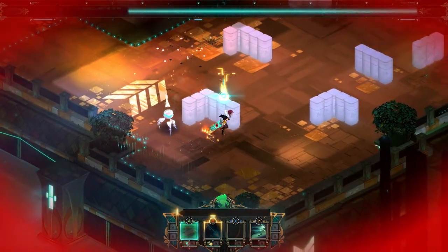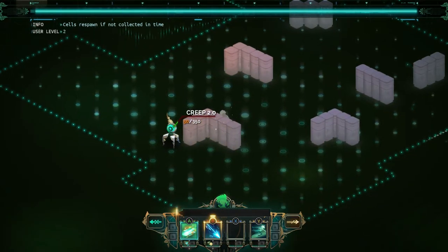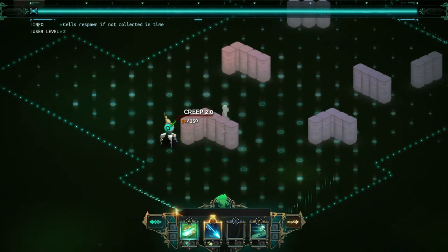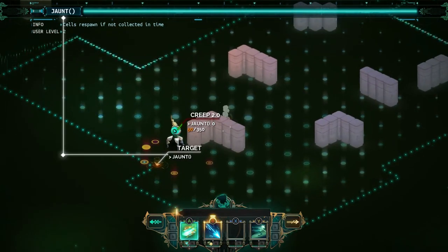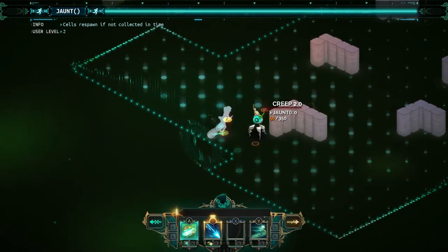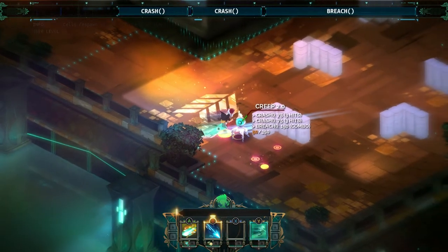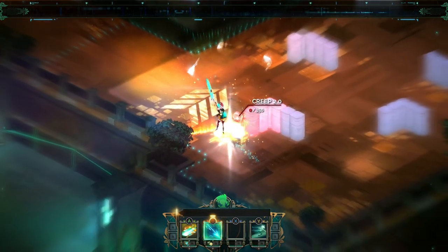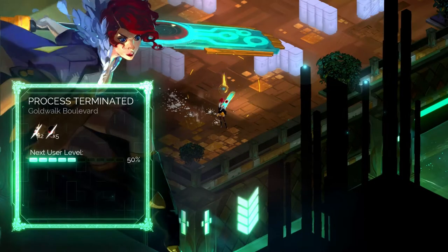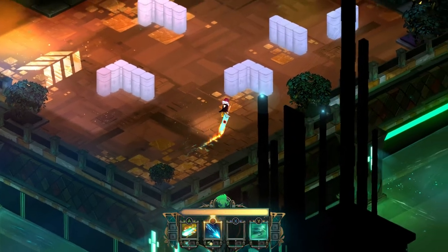I can see your health is very low. Usually what I do is whenever I get the ability to go into turn, I activate immediately so I don't take as much damage. What I was saying about the soundtrack — it's available on iTunes and stuff, but they do have a deal on Steam where you can buy the game and the soundtrack at a discounted price.